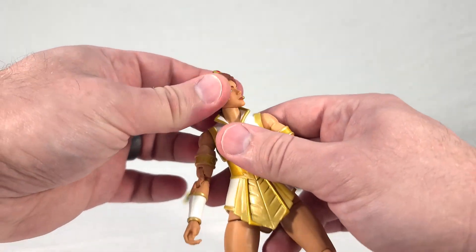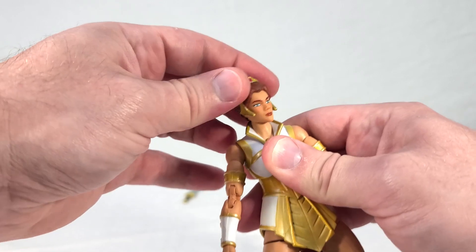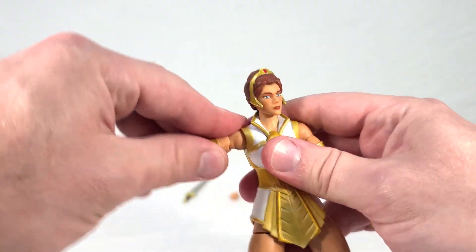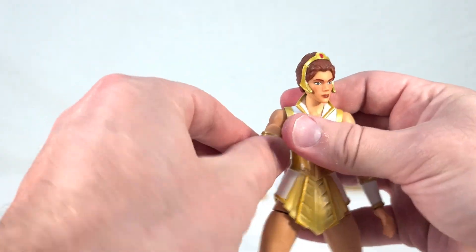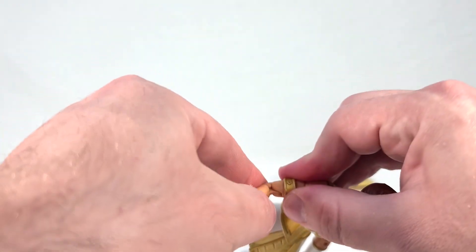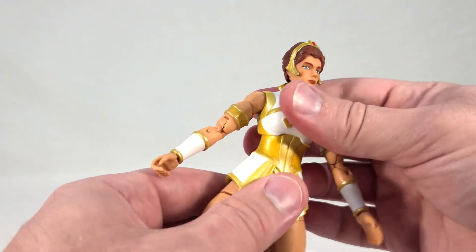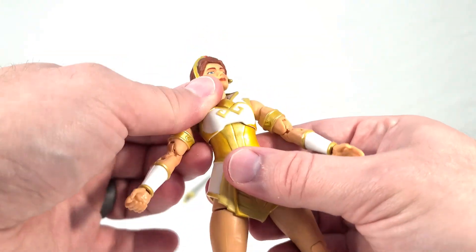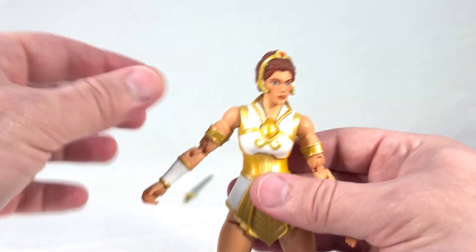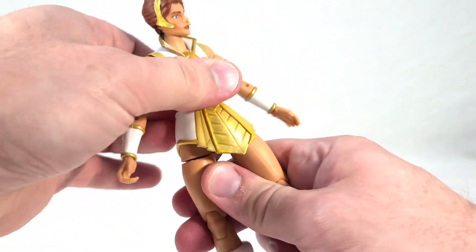She's got all your usual poseability. There's a single ball joint head — I think it's only single here. She has universal shoulders which work great, a bicep swivel, double bent elbows which feel really good, and universal wrists. She has a ball-jointed upper torso, which is admittedly a bit looser than I'd like. It's smooth, but it's probably not going to support a lot of weight. She does actually have a waist swivel even though you can't see it.